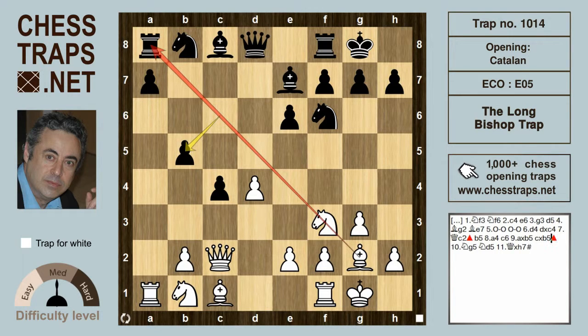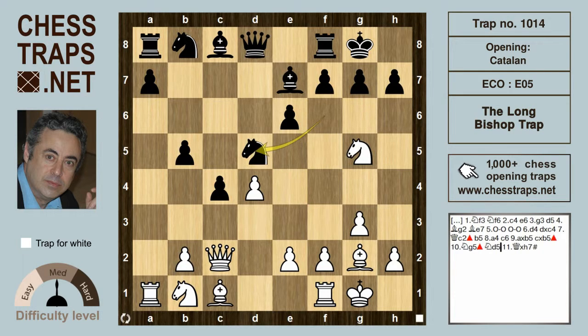Now white can open up that Catalan diagonal with Ng5 — the bishop is targeting the rook on a8. The only way to prevent the rook from being captured is Nd5, but that makes the h7 pawn a target as the knight is no longer on f6 to defend it, and the queen can simply capture with mate.